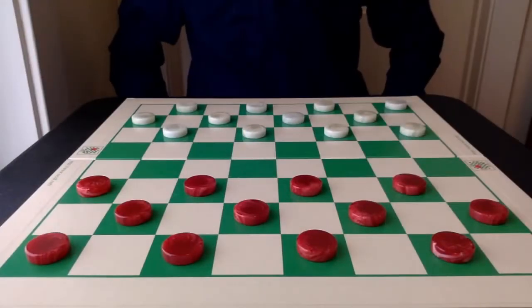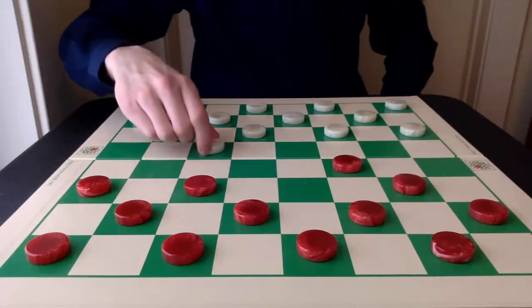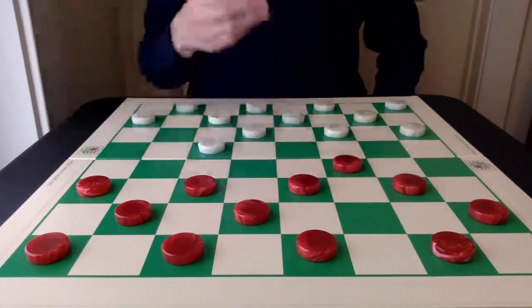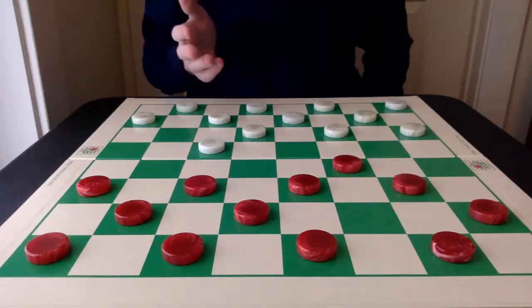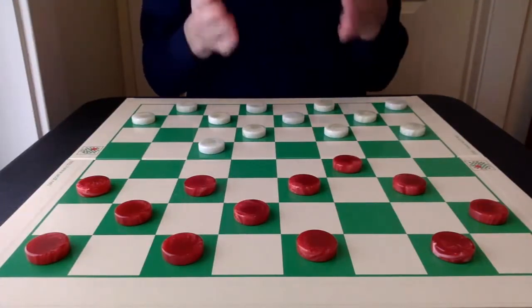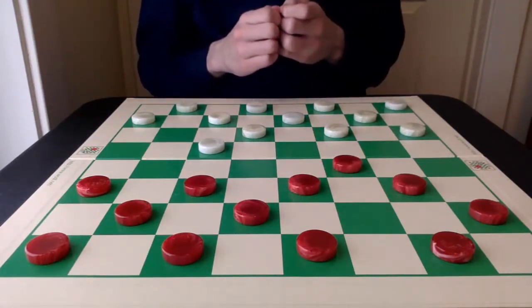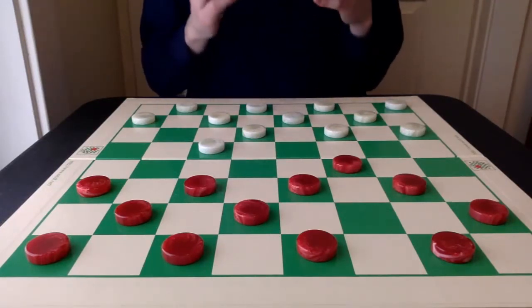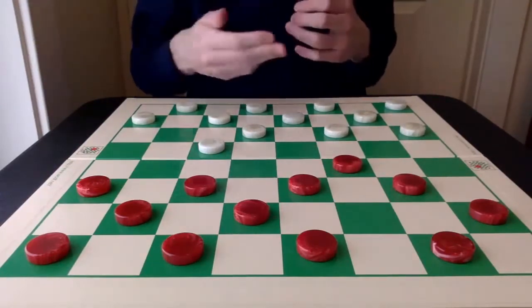Today I'm going to talk about the Nemesis opening, which is 10-14, 24-19, and 6-10. This is not one of my favorite openings — in fact, it's one of my least favorite — but it's really important to know. There's a tremendous amount of scope in this opening, but I'm going to focus on two of the most natural ways to play it from both sides, so it's a little bit easier to grasp.